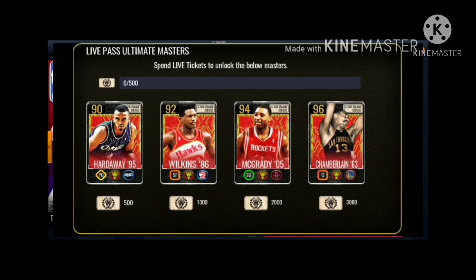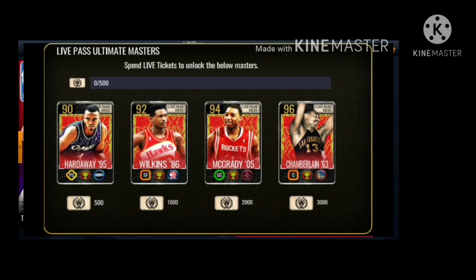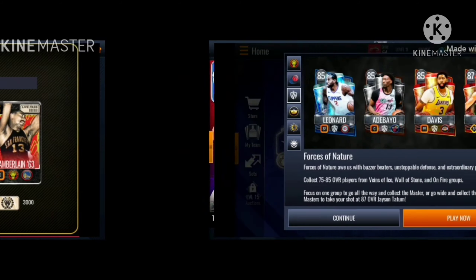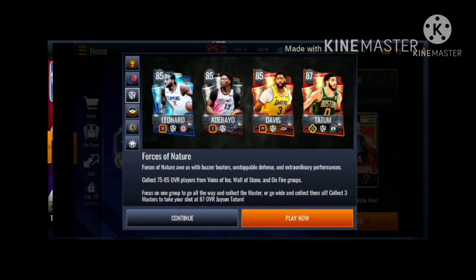It's more like you reach a milestone - spend after you reach 1,000 and you get your reward. So you can see there's a 90 Penny Hardaway, 92 Dominique Wilkins, 94 DMAG, and 96 we have Chamberlain. Pretty nice lineup there.